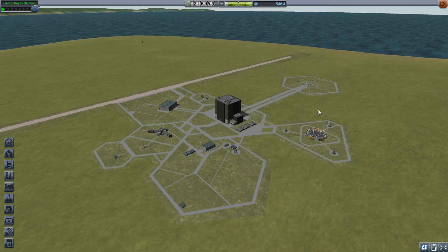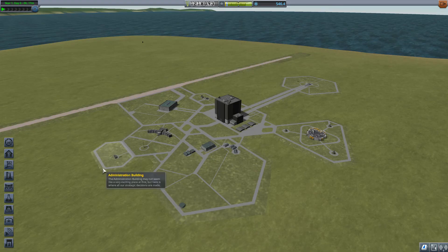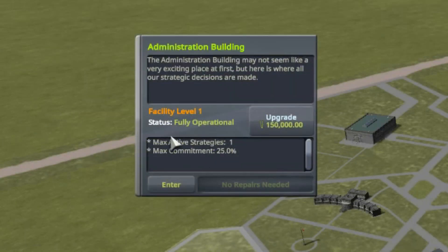What I want to talk about are upgrading the buildings. If I take a look at the Administration Building, it tells me I can have one active strategy going and turn that strategy up to a maximum commitment of 25%. For instance, I could take 25% of my cash from a completed contract and convert that into science. If I choose to spend 150,000 Kerb bucks I can upgrade it. Notice if I hover over the button, it now says maximum active strategies of three and I can push each up to a 60% commitment. So the building becomes more powerful.